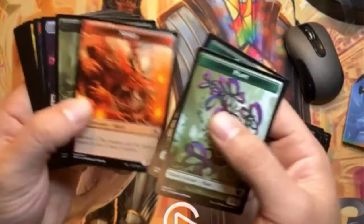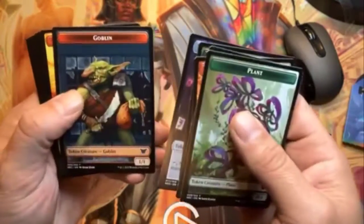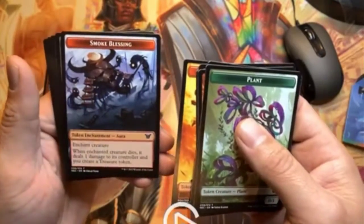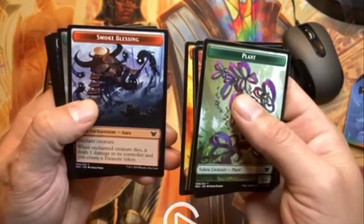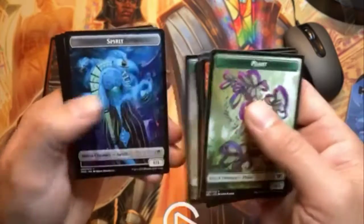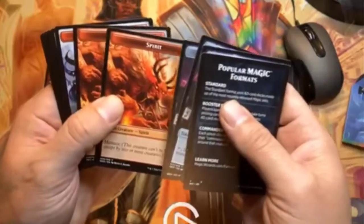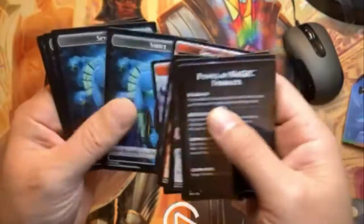If you're playing the game you put it there and say 'this is my commander' — very nice. Then we get a bunch of tokens. There's a nice Spirit token, a Goblin token, a Smoke Blessing token enchantment — must be from one of the new cards. They're double-sided too. On the other side: Treasure token, Spirit, more Smoke Blessing, and another Treasure token.